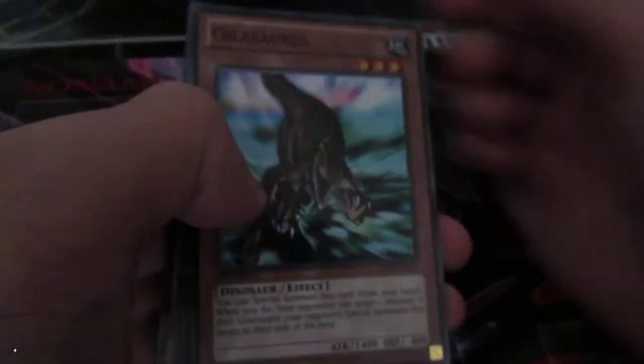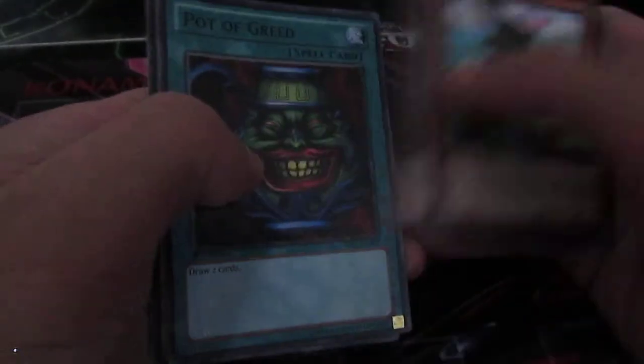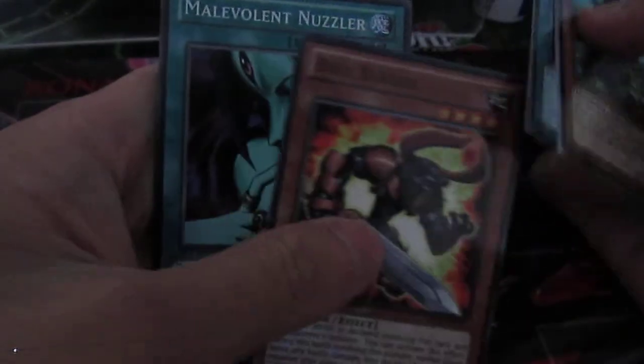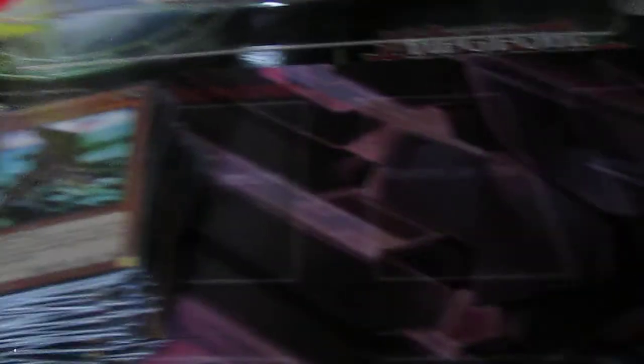Hopefully I pull an Egyptian God card — I want either Ra or Slifer. But if I pull Ra on this one that's fine. Last pack: Ghoulosaur, Goblin Elite, Paragrade. Bow Blader — gutted. So far I only pulled one Obelisk. I thought I was going to pull two, since someone on YouTube pulled two God Cards.